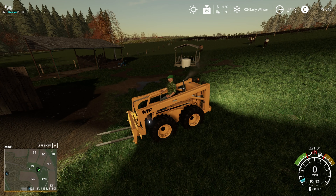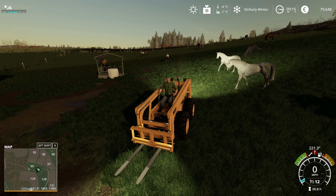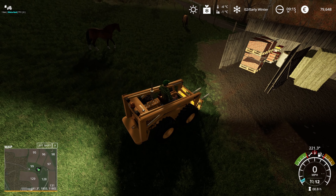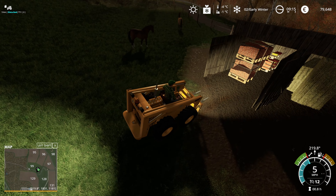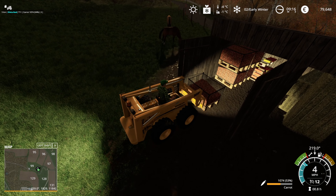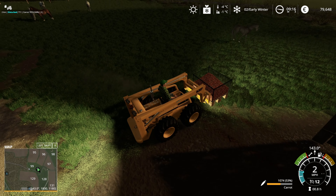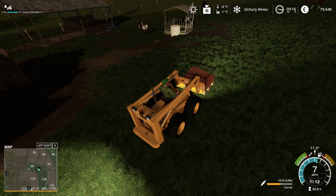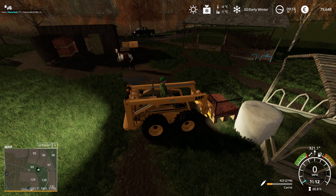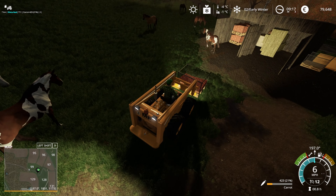Welcome back to Burghish Land in FS19. We're up at the horse yard, which I don't show very often, just getting them fed. They are bringing in a rather healthy 5,000 euros a day in profit. We are paying someone to clean them and ride them for us - I'm not sure if that's bugged still, because their fitness isn't as high as I'd expect.